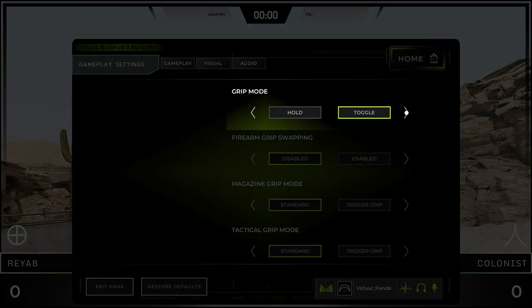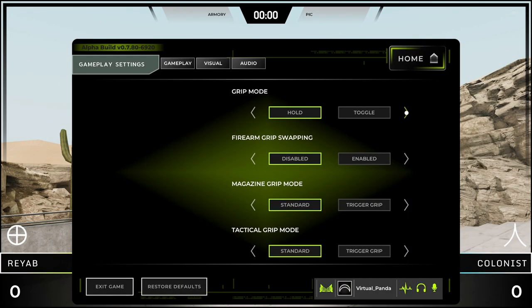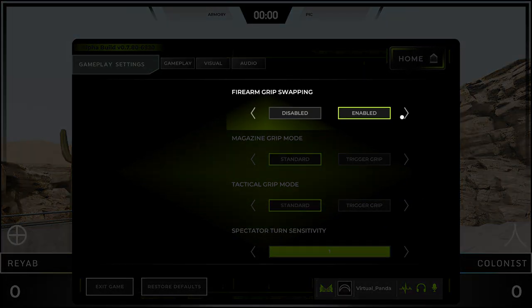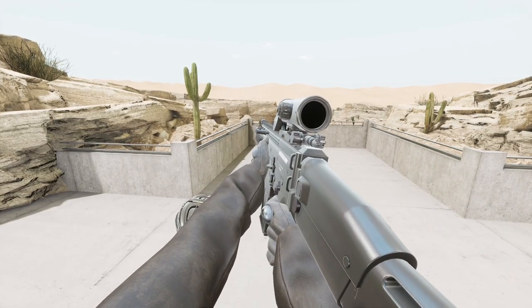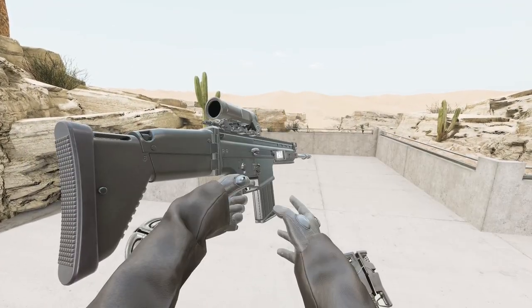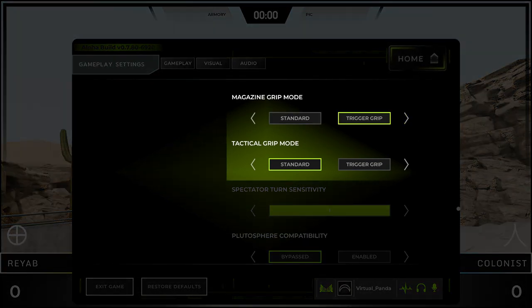Grip Mode set to Hold means letting go of the grip button drops whatever you're holding. Toggle means you hit the grip button once to grab and again to drop. Firearm Grip Swapping allows you to grab the gun with your other hand without dropping it — I usually keep this disabled to avoid accidentally grabbing with my offhand. You can also set the Magazine and Tactical Grip Mode to Trigger Grip if you're used to that from other games.